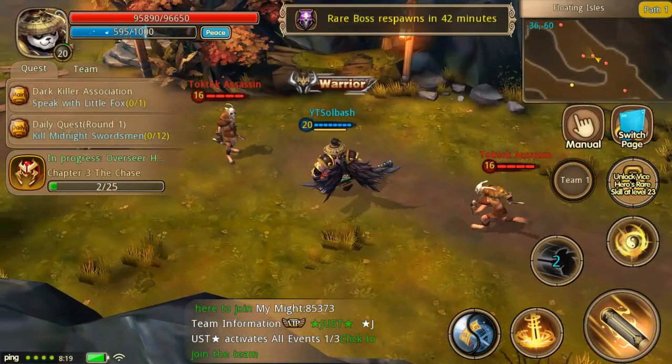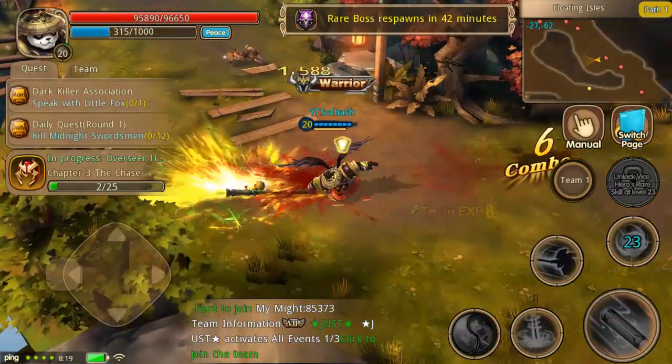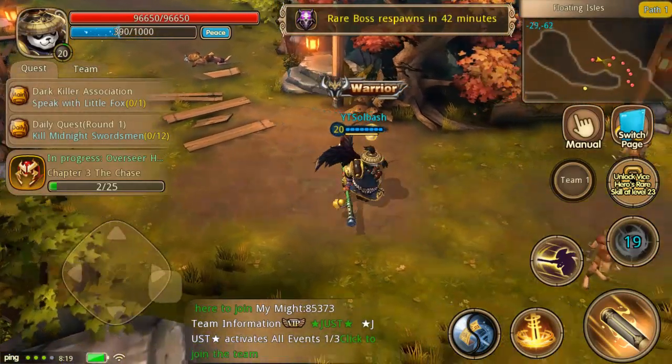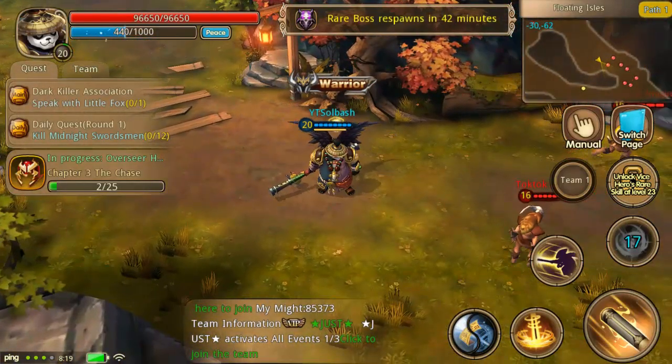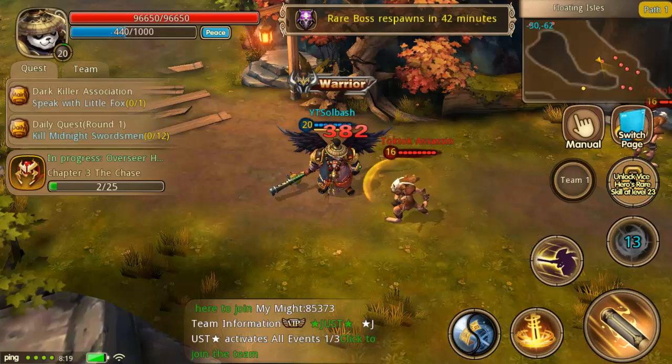The third ability is the rolling spin with the slam. This also increases your physical resist rate by 70%. You can see the little icon right above the health bar — it shows you that you have a buff active on your character when it is in play.